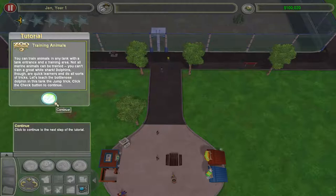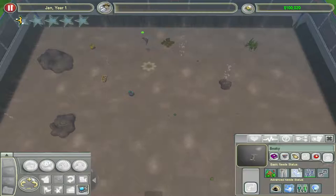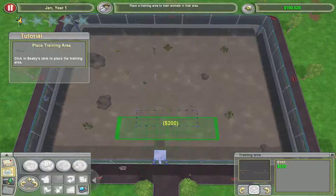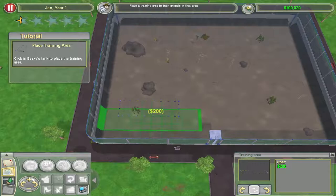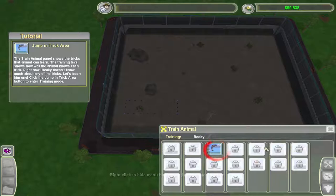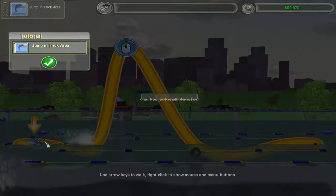Training animals. You can train animals, though not all can be trained — only about eight animals can be trained. We're teaching the bottlenose dolphin. Find Beaky. Is that Beaky? Yep, that's Beaky. Hi Beaky. Train animal — now we've got to click the train button. We're going to train him right in front of the platform, so let's place it there. And now we get to train Beaky in the jump trick. I haven't done this in years.